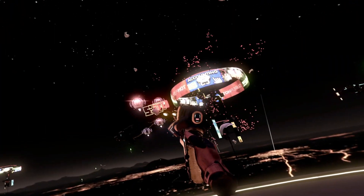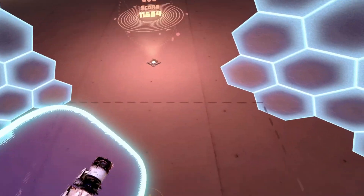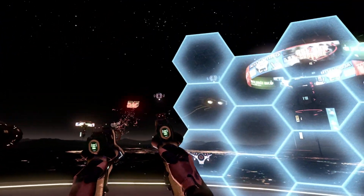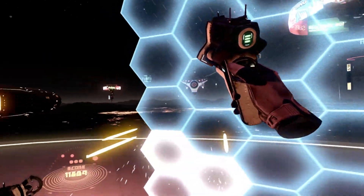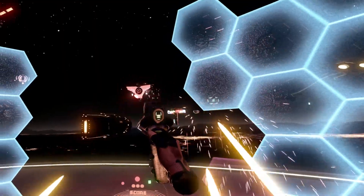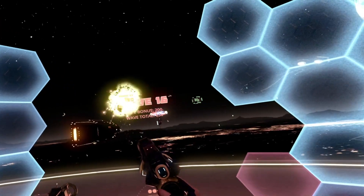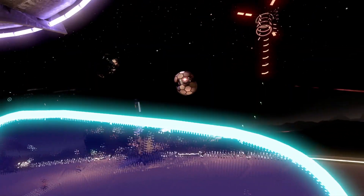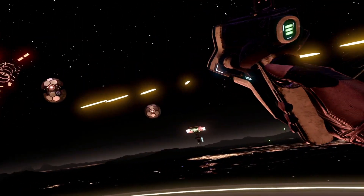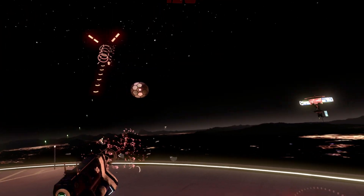There are also power-ups that you can shoot to gain their benefits. Some give you an upgraded gun, and some can give you a shield which pops up around you to act as a temporary barrier from incoming fire. So what do you do in Space Pirate Trainer? You shoot drones and try to survive each wave as long as you can. It's really that simple. There are various enemies which become more difficult to deal with as each wave progresses. You can compete on leaderboards, and it's a great party game to see who can make it to the furthest wave of enemies.